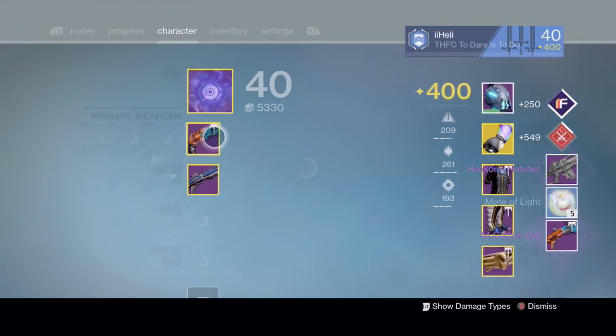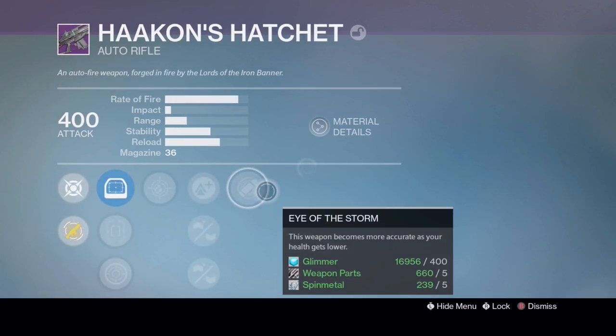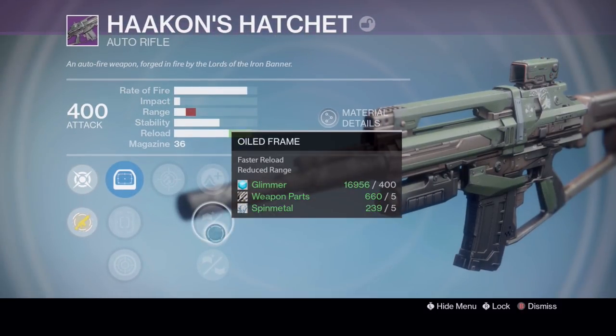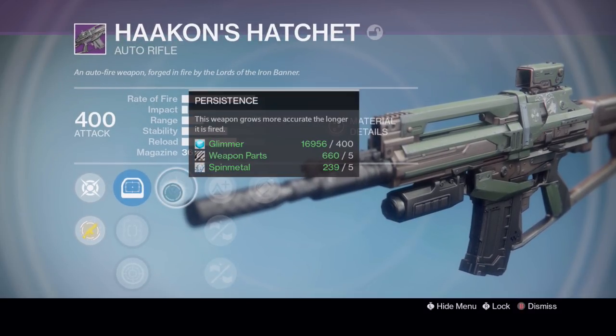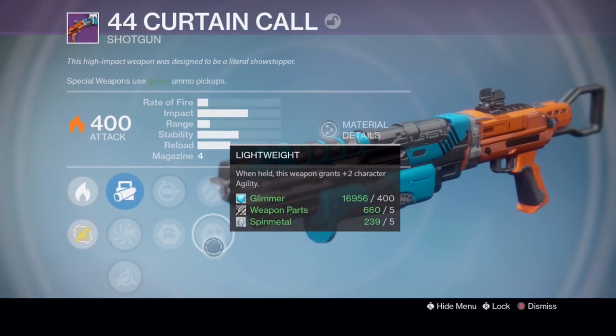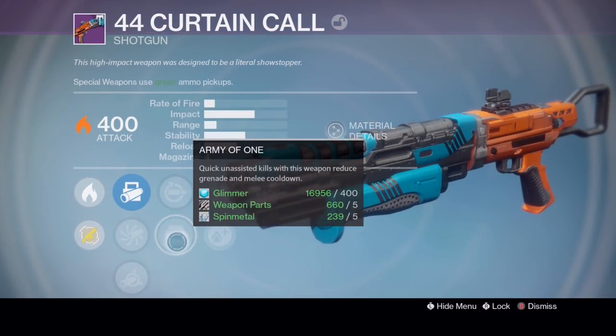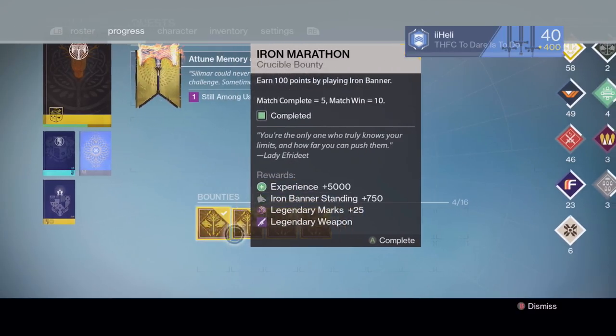The Steel Oracle has Clown Cartridge, Fitted Stock, Flared Magwell, Javelin, and Tripod — not the best roll. For shotguns, another Curtain Call. The Hackorn's Hatchet auto rifle — some of you wanted this from Lady Efforty — has Eye of the Storm, Lightweight, Old Frame, Reinforced Barrel, and Persistence. The other Curtain Call has Rangefinder, Hammer Forge, Lightweight, Replenish, and Army of One.